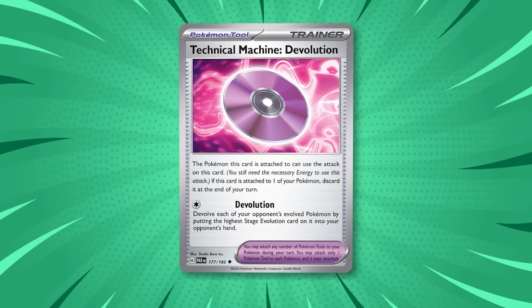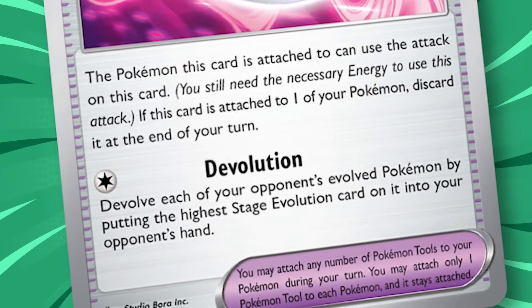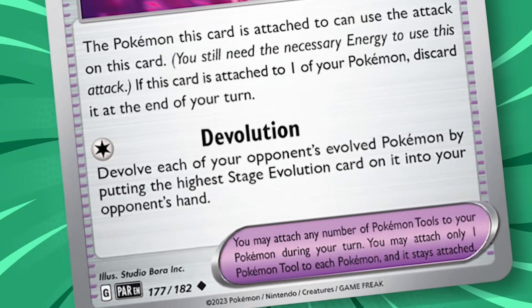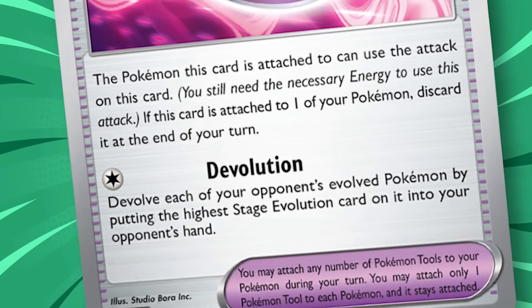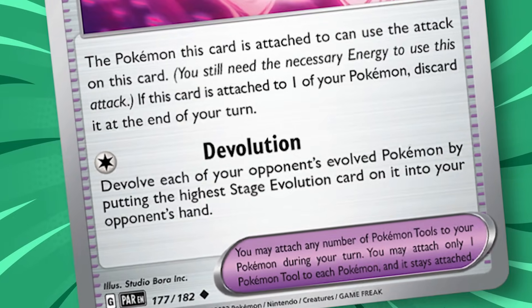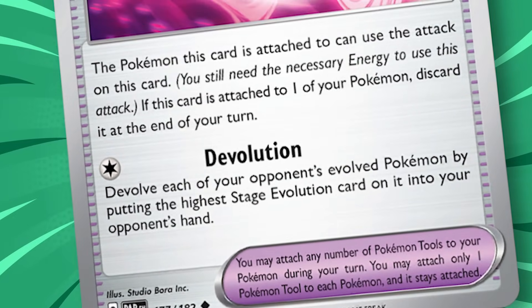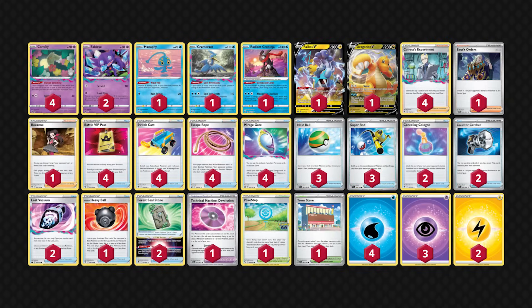TM Devolution is another new tool card that works like Technical Machine Evolution, except it devolves your opponent's Pokemon. This is a more niche effect, since it will only be used offensively when devolving your opponent's Pokemon is better than using one of your own typical attacks, but it has already been included in a diverse selection of decks at major events, like Entei V Iron Valiant, Inteleon Urshifu, and Lost Zone Box.